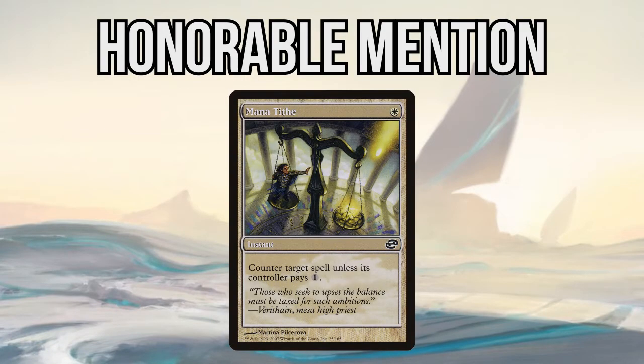Mana Tithe — a counter spell in white. That's what makes this card very good and the reason why it is my honorable mention. Your opponent will never expect to get countered with only one mana open on your side of the table. A very good card for Duel Commander.